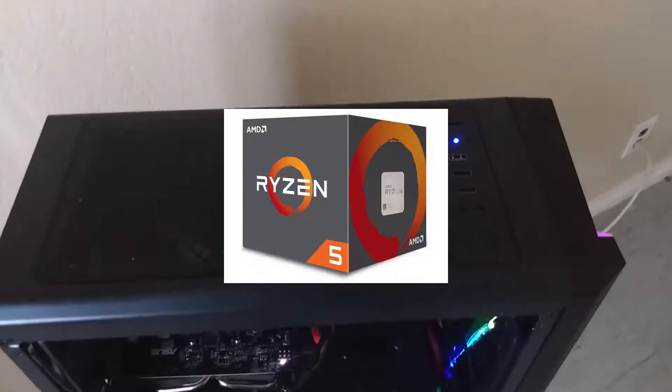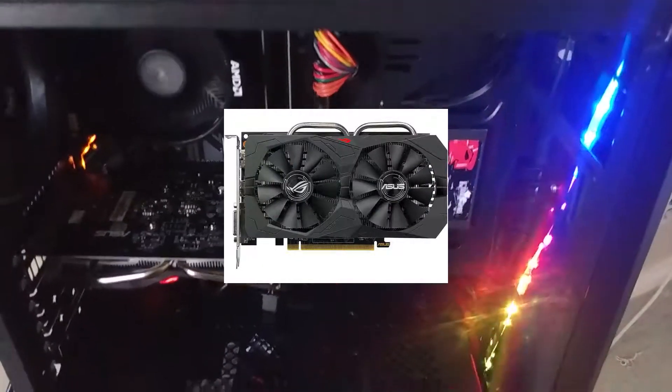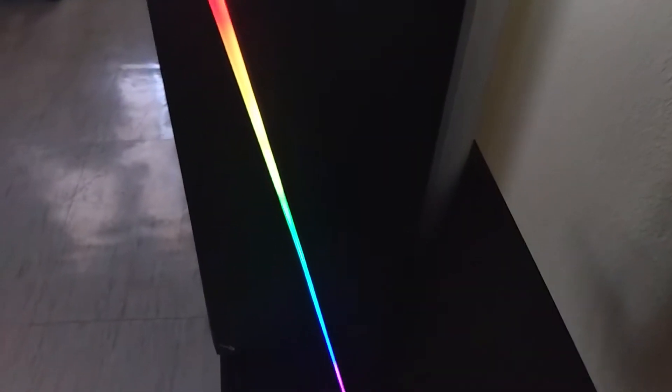Yo, what's going up guys, Exo back in here. In this video I'll be showing you some Fortnite benchmarks with my new PC. The specs are a Ryzen 5 1600 AF, 6-core 12-thread processor, a Radeon RX 560, and 16 gigs of RAM. If you want to know the motherboard and everything else, it'll be linked down below at PC Part Picker.